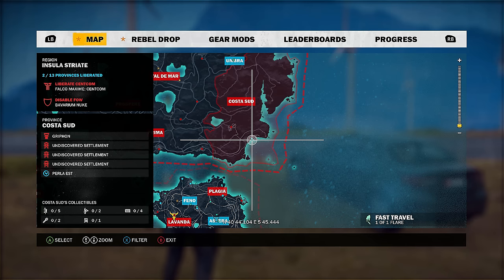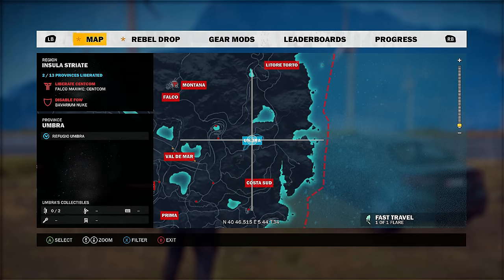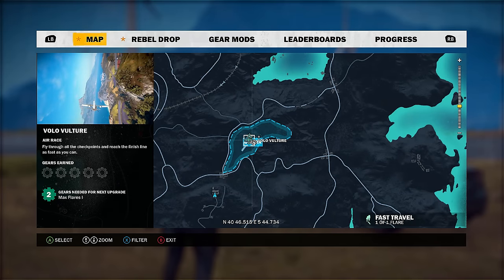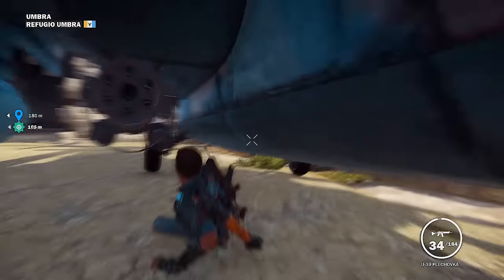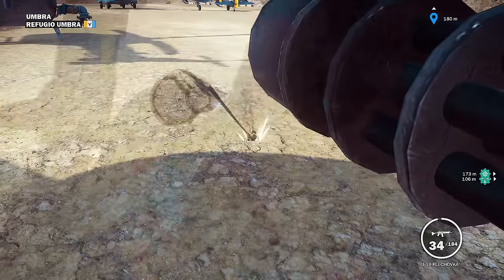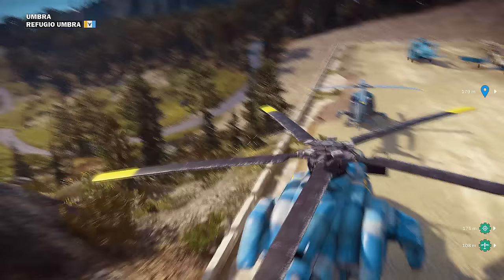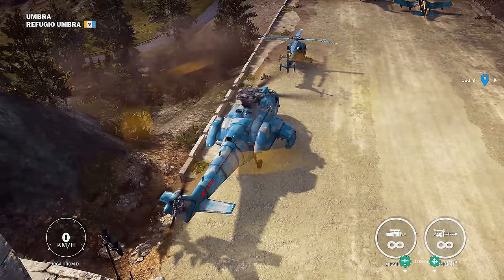Just liberate this city and you'll gain access to the garage, and you'll be one step closer to getting the boat. This next part is for those that don't have a larger, more powerful helicopter unlocked — specifically the Ergra Hrom D. On the statistics it had the most power out of any helicopter, so I figured it would be best for towing this vehicle. You can locate it in the Umbra region — it's like a little military base. You'll notice a whole bunch of jets there. If it doesn't show up, just fast travel away or fly away and come back — it's random how they respawn.